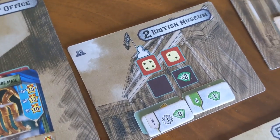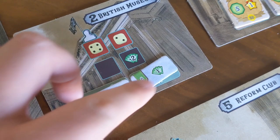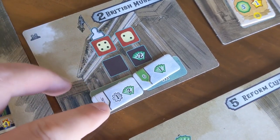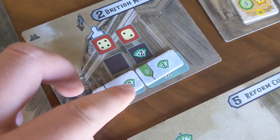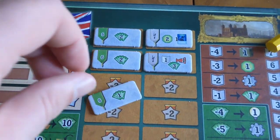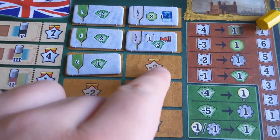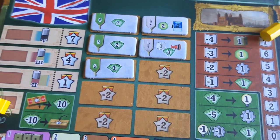The British Museum lets you take one of these little telescope tiles and put them on your player board, either getting an instant reward or an ongoing reward. This one will get me a cog and two money instantly, but this one will get me a pound every single time phase six triggers. When you take one of these you put them on your board covering up one of these spots — as mentioned, each empty spot at the end of the game is going to make you suffer negative two points.